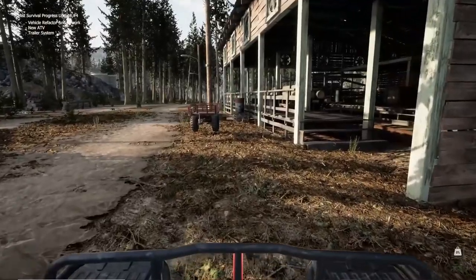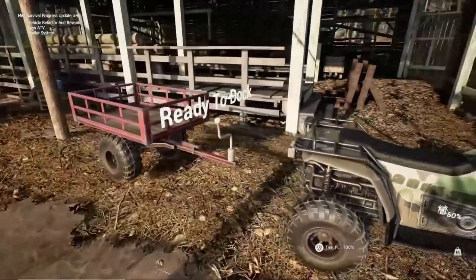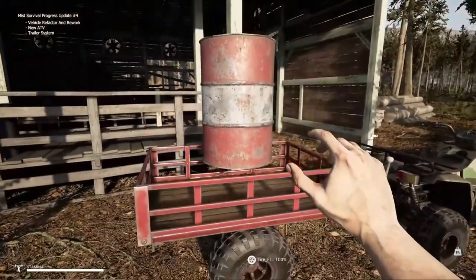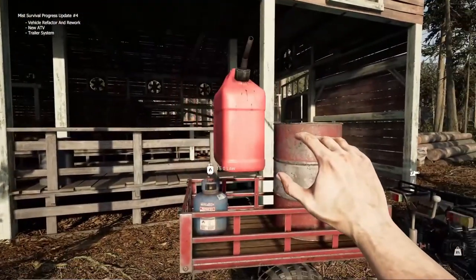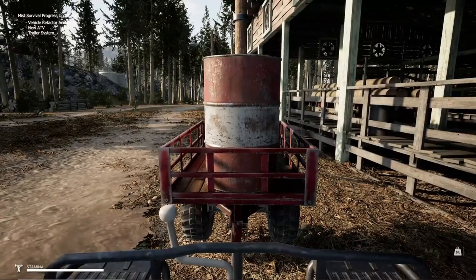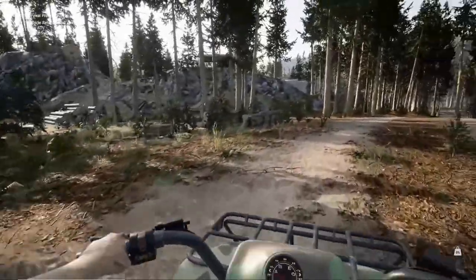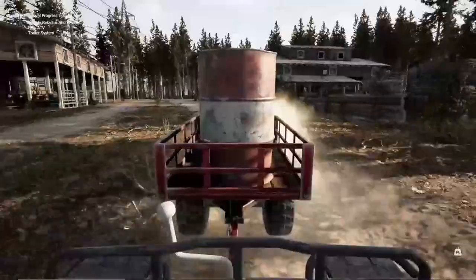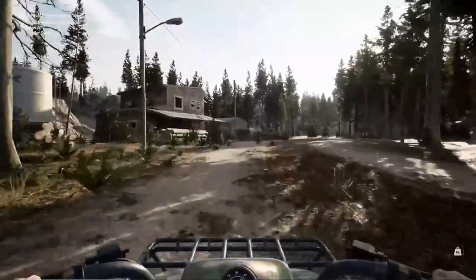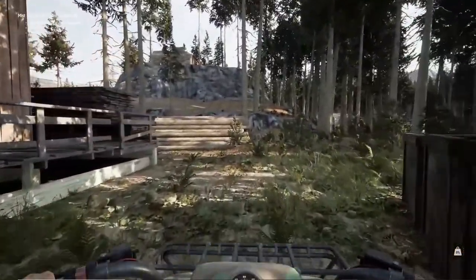There's a small trailer you can pull with your ATV, and you have to get off to hook it up — you can't just back up to it and have it auto-attach. You can carry a barrel, probably fuel, a can, and a propane tank. The fact that they're not going to let you haul large items in your inventory anymore — I love that they have this new system to carry them. That looks like a lumber mill, which is definitely a new place to explore. There's a place up on the hill, a log cabin — that's going to be really cool.